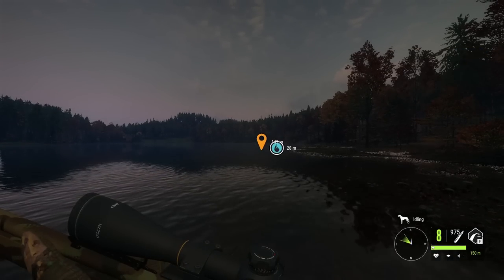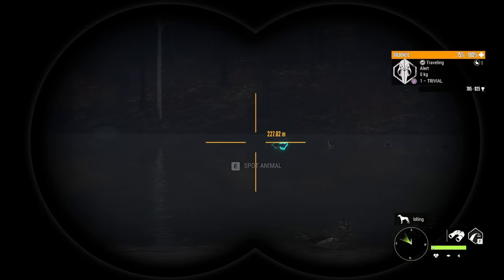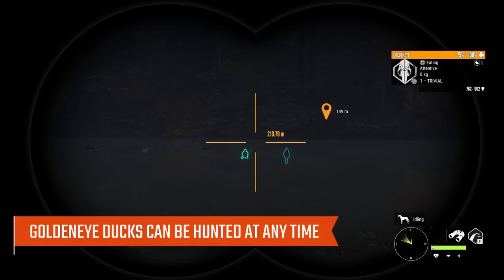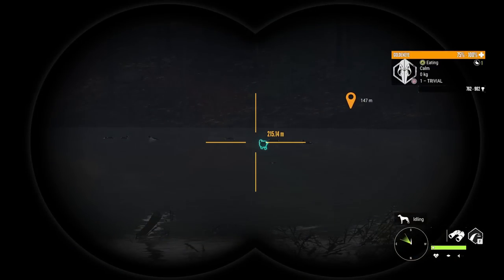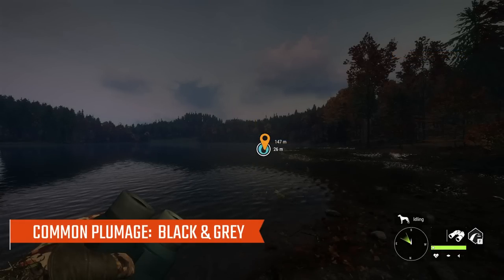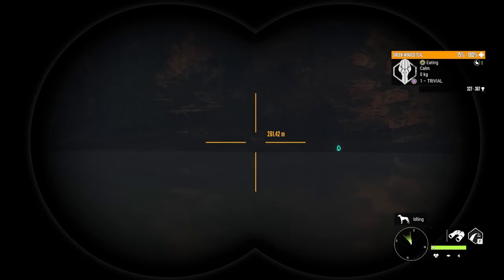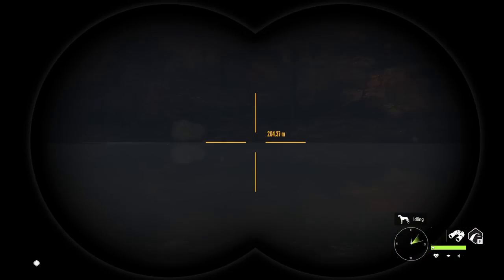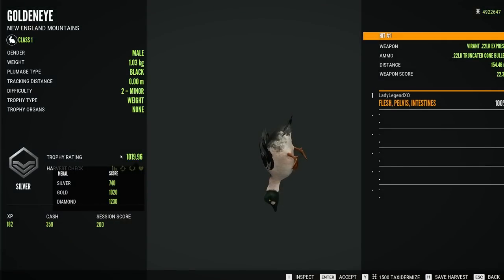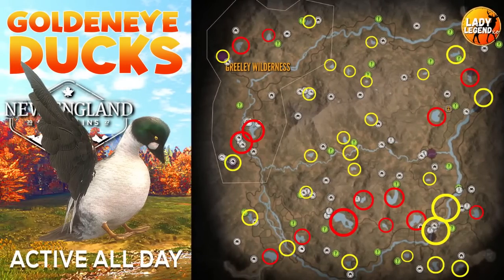There is no collar for Goldeneye, but there are decoys — you can get Drake and Hen decoys and set them up anywhere. They are pretty much evenly distributed everywhere on the map and can be hunted at any time, always either feeding or resting. Once you shoot a duck, just sit tight — it will float to exactly where you were when you shot it. Common plumage includes black and gray. Rare plumages include Dark Eclipse and Leucistic, and Very Rare is Hybrid. Diamond is 1230. I've put circles everywhere I've found Goldeneye ducks, with red circles marking the very best spots.